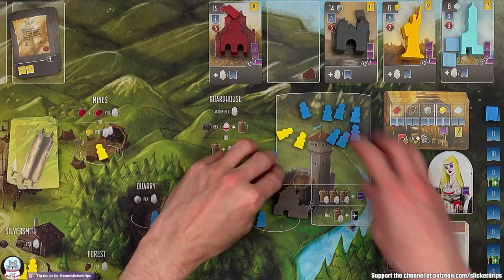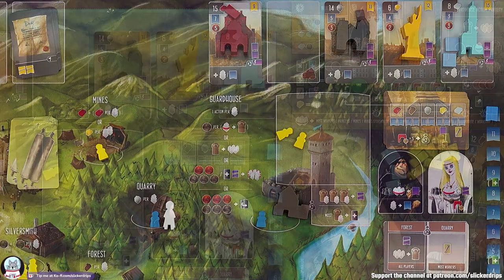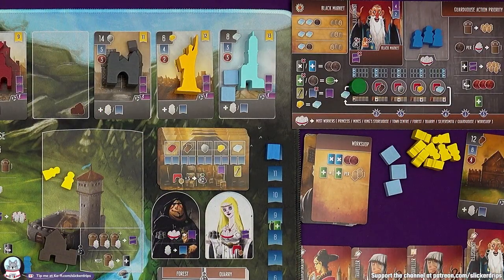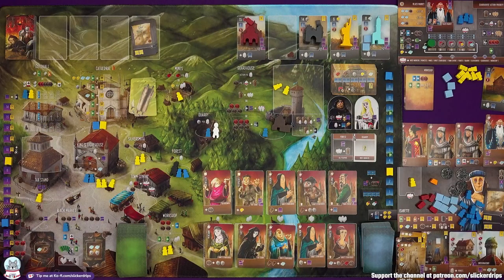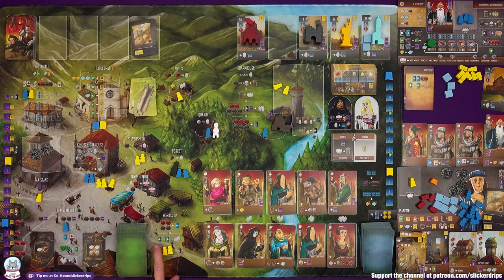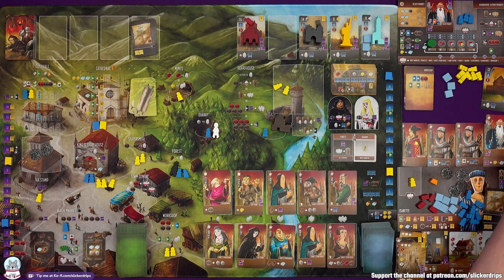The bot is hopefully not building a wonder. He's going to go to the workshop, discard the leftmost two apprentices again, two new come out, puts two coins in the tax stand, and gets a future scheme card plus one for every two workers here. So he's getting two future scheme cards in their discard pile.